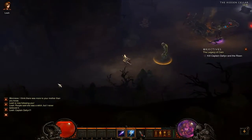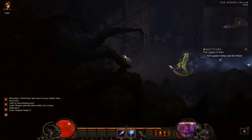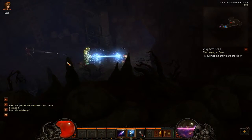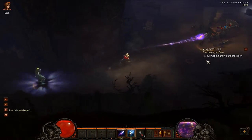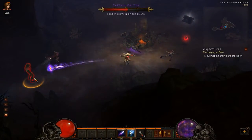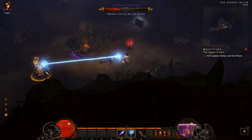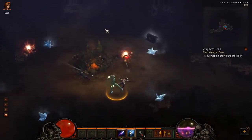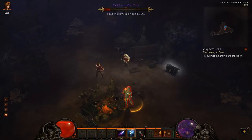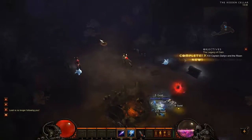Running too far doesn't help you avoid damage. The big blue things are a big frost spell orb. Health pickups also heal your companions — I believe that's also the case if you're a witch doctor and spawn zombie dogs or similar companions.